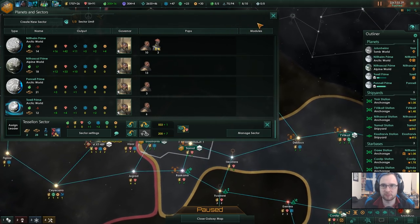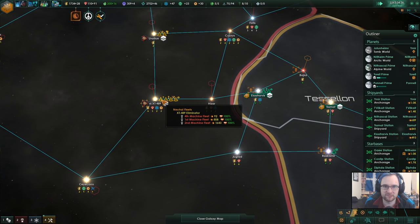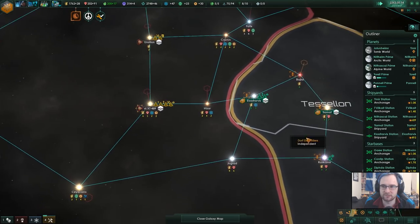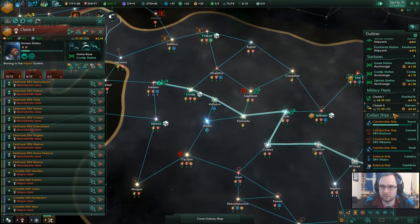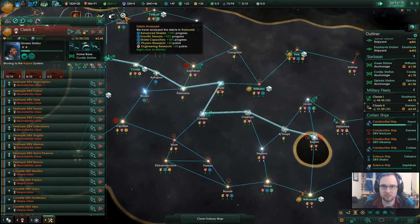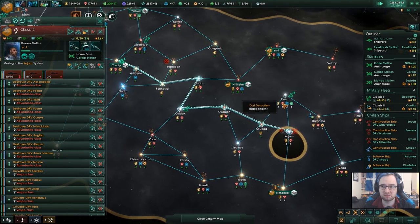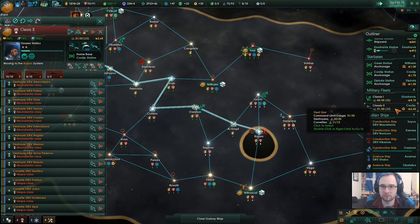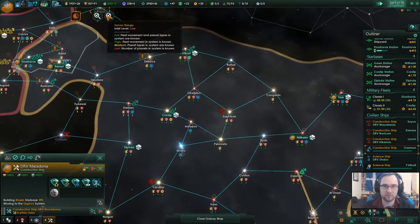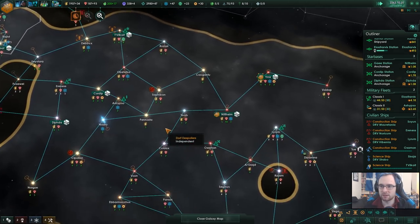No leader for you. Construction complete. Hulks vivisected - advanced shields, gravenite sensors, shield capacitors. Construction complete - all pretty good. Hulks vivisected. There we go, construction complete.